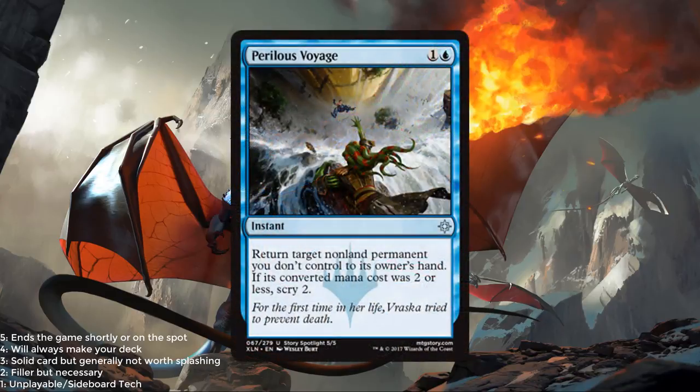Perilous Voyage is a blue and 1 for an instant. Return target non-land permanent you don't control to its owner's hand. If its converted mana cost was 2 or less, scry 2. I like these type of effects more than unsummons because you can target planeswalkers, artifacts, whatever, and still get good value. I think this one is probably closer to a 2.5, as you might find an unsummon effect elsewhere, but Perilous Voyage has good utility.